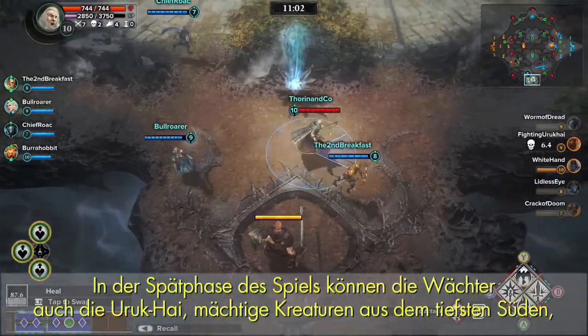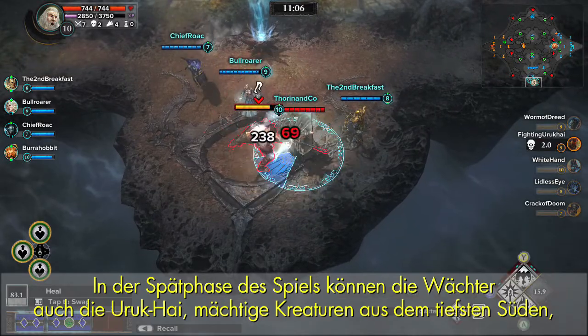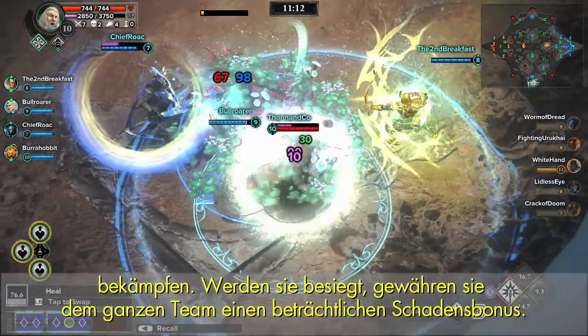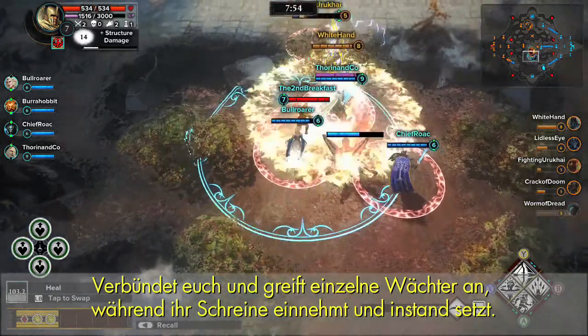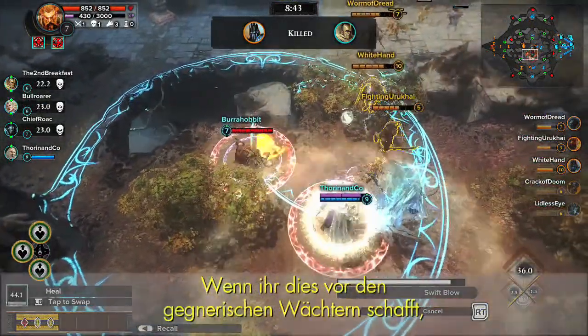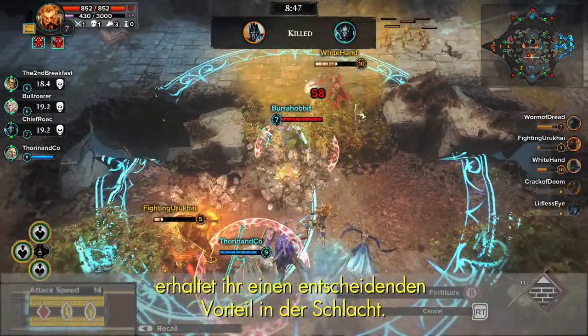Also during the mid-game phase, Guardians can take out the southernmost powerful creature, the Uruk-hai, who provides a significant damage buff to the entire team when defeated. Team up and attack lone Guardians while capturing and maintaining shrines. Relics and gems may be active, providing Guardians with offensive and defensive bonuses.